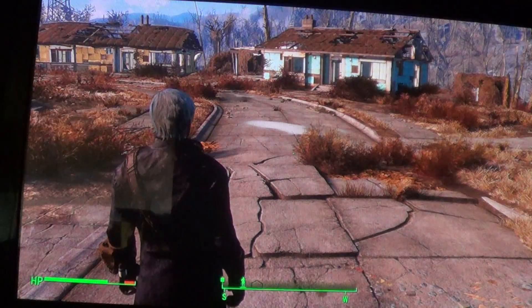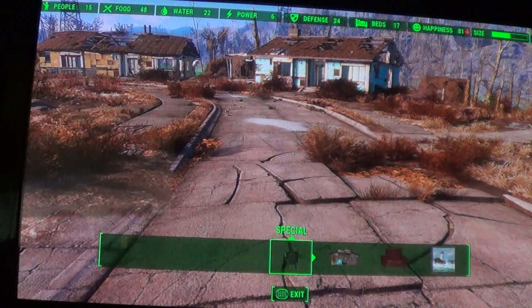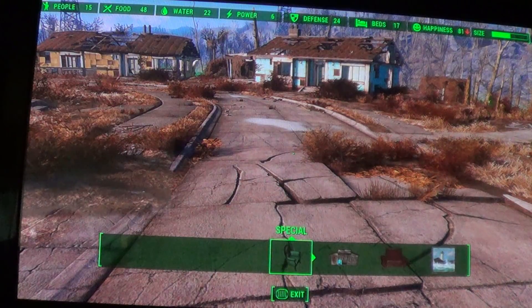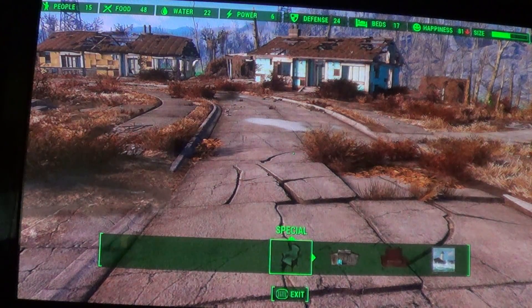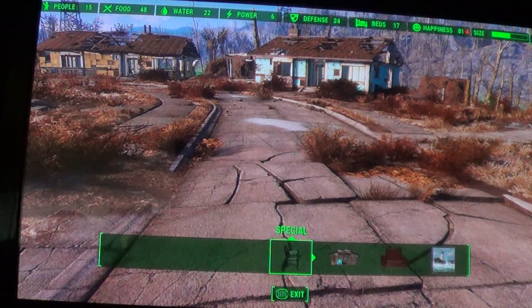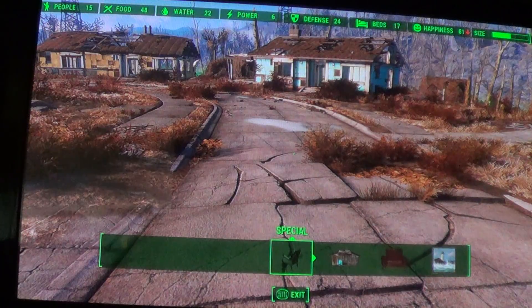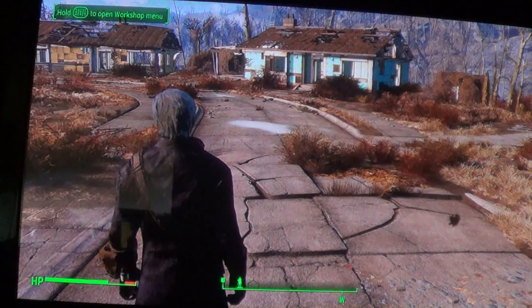If I go into workshop mode, you see that food is at 48, people are at 15, water 22, power 6, defense 24. So there's 17 beds and there's over 80 percent happiness. They can bite me.